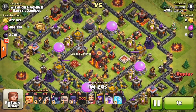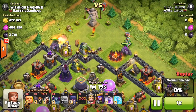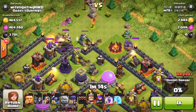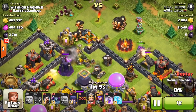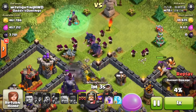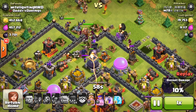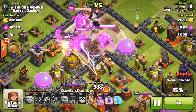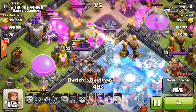This next guy is using a pretty weird composition — he's got two golems, two P.E.K.K.As, two witches, eight giants, some wall breakers, and a bunch of wizards. It's like a GoWiPe with some giants mixed in. The golems go in, then the giants, followed by a big ring of wizards, then the P.E.K.K.As and witches. King and queen go in as well. He's basically full-on attacking my base from the top side, probably going for loot since my dark elixir and storages are up top.